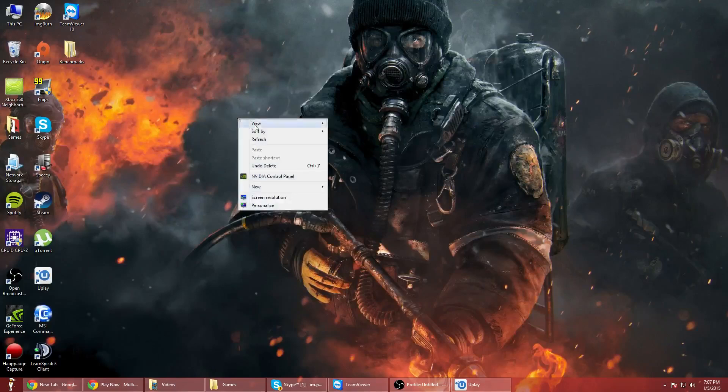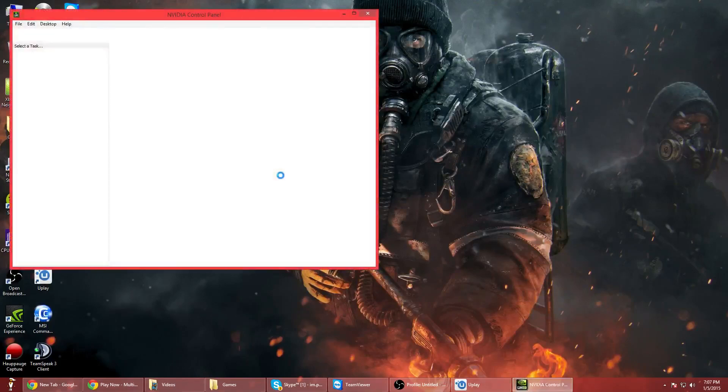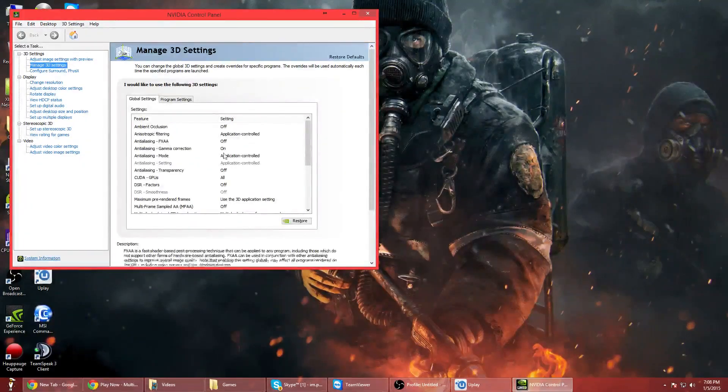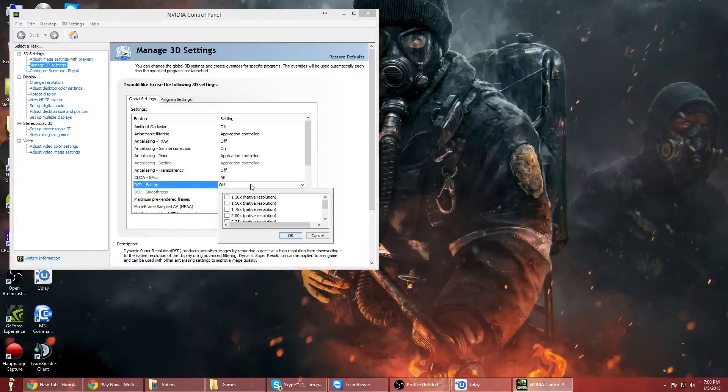What you're going to want to do is right-click on your desktop — make sure you have GeForce Experience installed — and click on Nvidia Control Panel. Click on Manage 3D Settings; mine's already on it. You want to look at this option right here: DSR Factors. I don't know if it supports all GPUs.